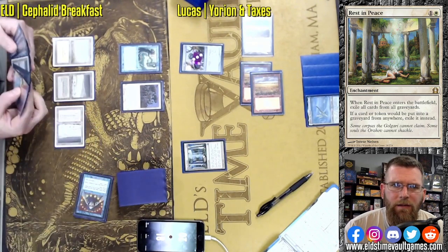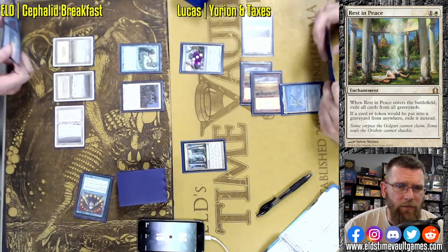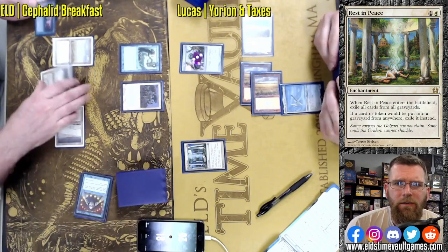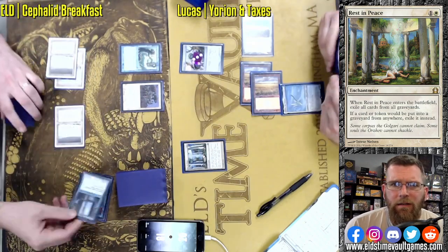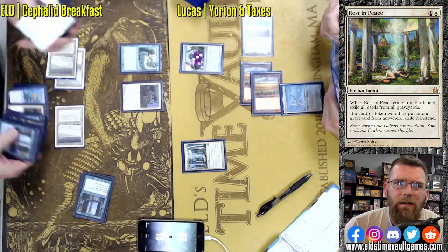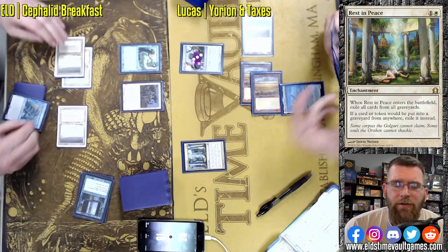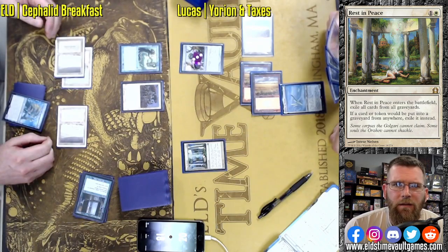We've got another Brainstorm, Cabal Therapy, Force of Will in hand — looking pretty good. Just need Thassa's Oracle, which this Stepthrough is going to find. Go Brainstorm, then shuffle, thanks to the Stepthrough.